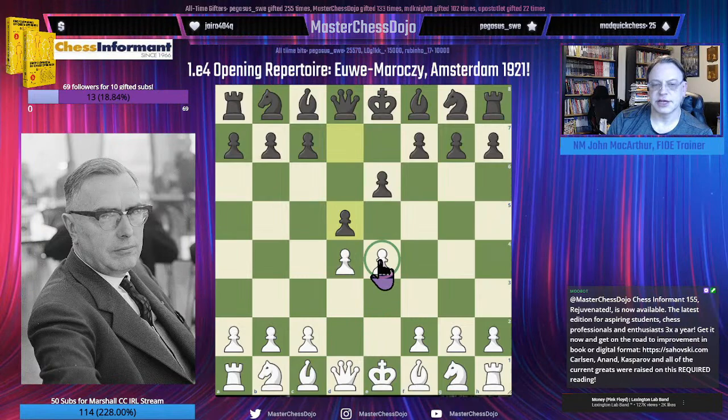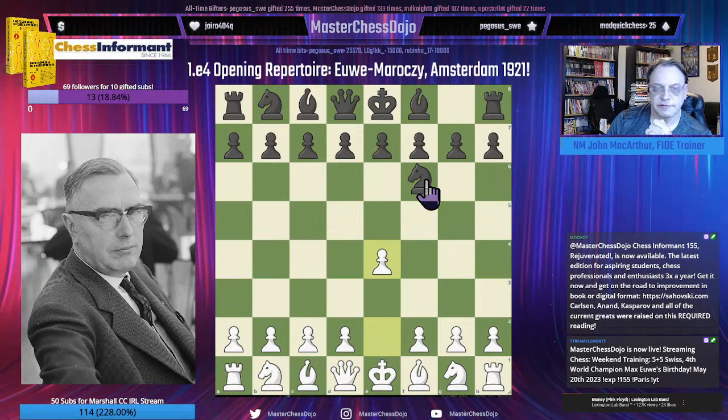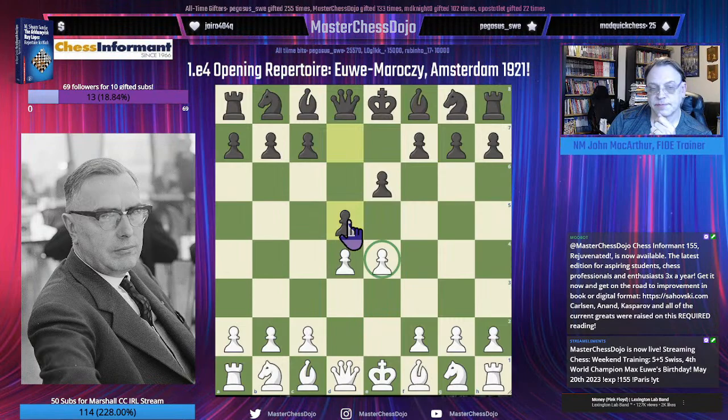There are three ways of dealing with the center: you either hold the center, you attack the center — such as the Alekhine Defense, the Scandinavian Defense, or the French or the Caro-Kann, both of which prepare D5 to attack it in a deferred fashion — or you're giving up the center.